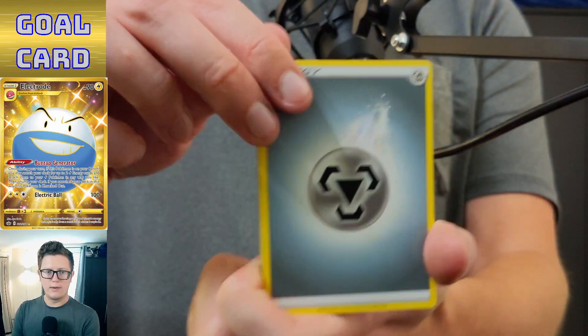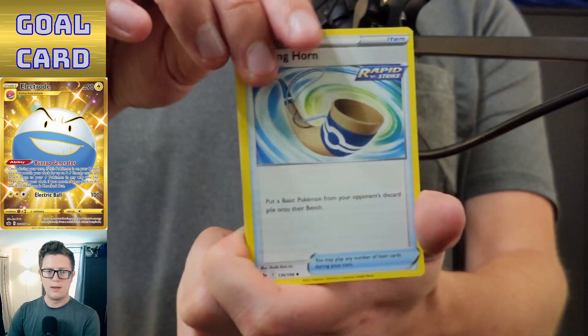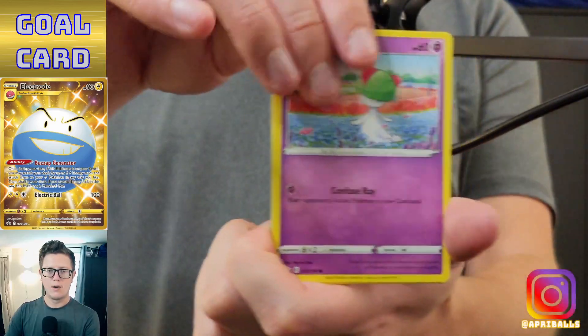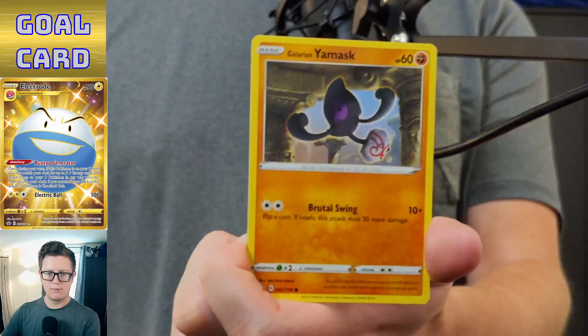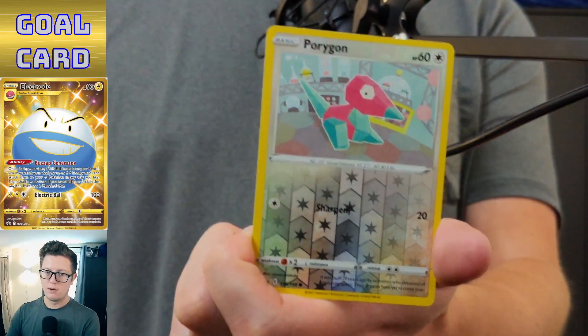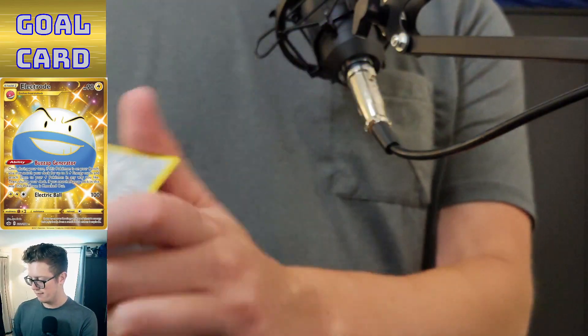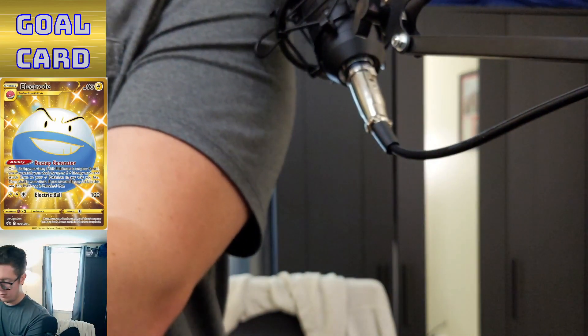All right — Steel Energy, Karen, Echoing Horn, Scroll of Piercing, Ralts, Castform, Snover, Yanmask, Koffing, reverse holo Porygon, and Aggron. Nothing too crazy yet.